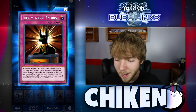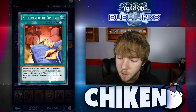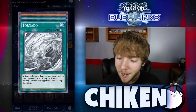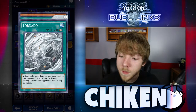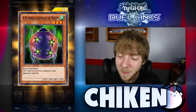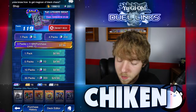Judgment of Anubis — I think that's going to be a card we use in the future, not positive, don't hold me to it. And one more — blue and the eyes, please be Sphere Kuriboh. Okay, Four-Star Ladybug of Doom — I can't complain about that at all, that is fantastic. So we definitely got some good cards from that opening, nothing that makes Mako more useful to us, however.